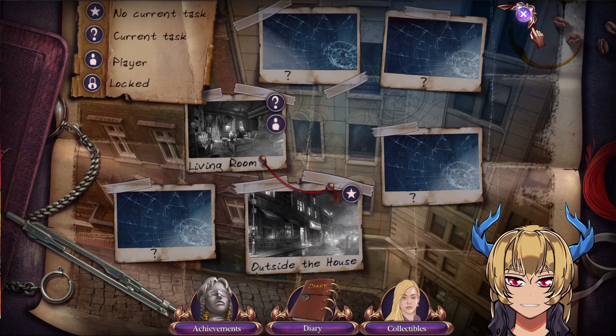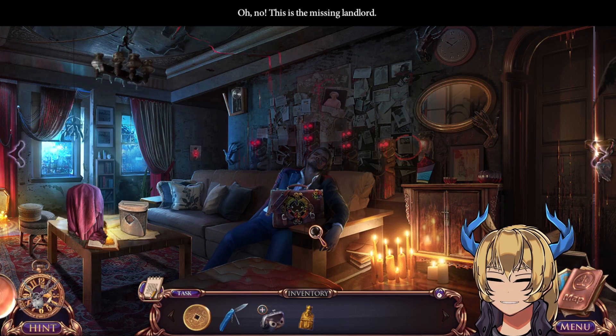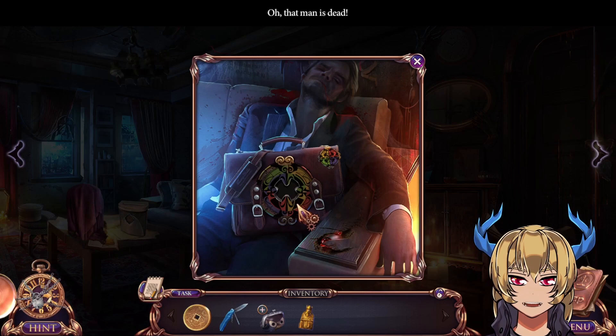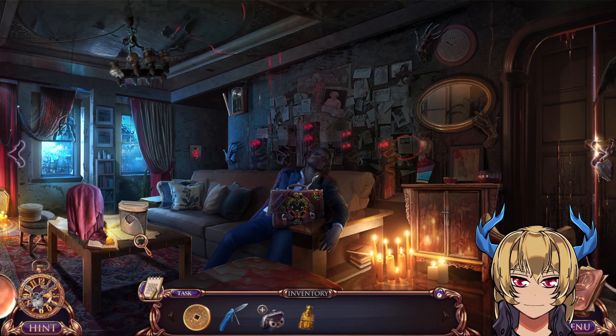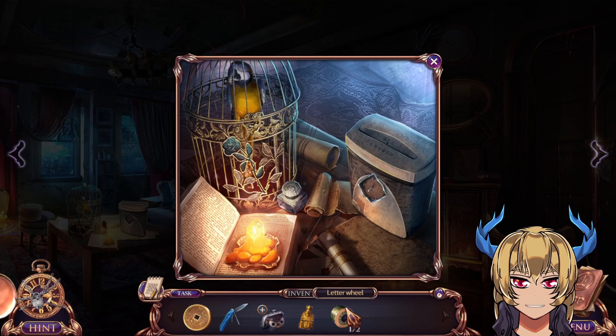I managed to get into his apartment. It's very frightening — a dead body is on his sofa. It's the landlord of his apartment. The walls are full of signs; I must figure out what's happening here. He's dead. So that's what happened to the missing landlord. That man is dead. Some pliers would be really helpful right now. Must free the bird, otherwise it'll starve to death.